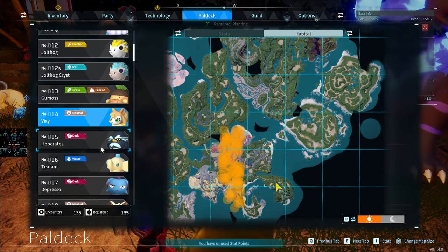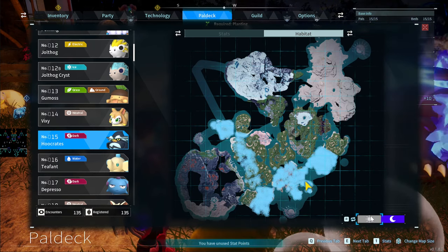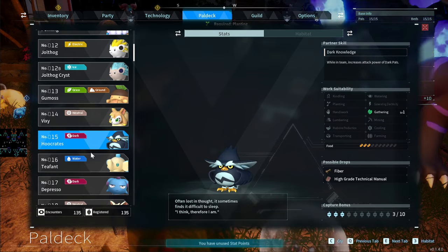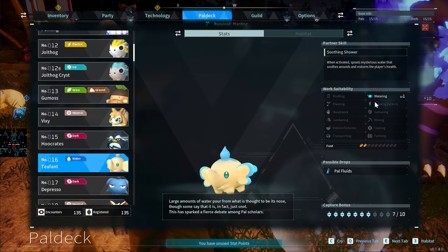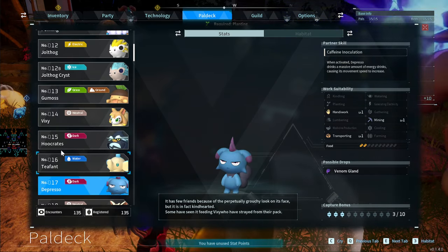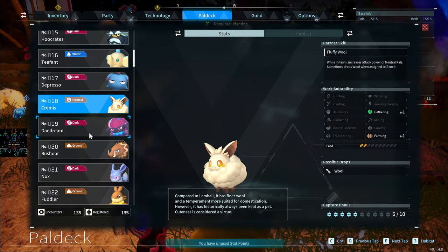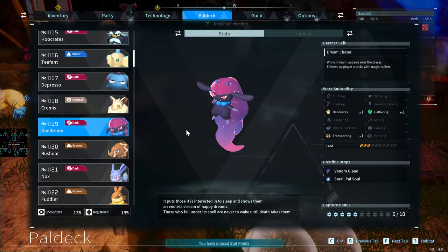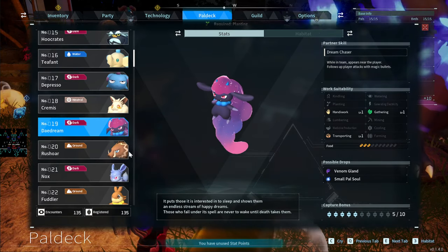Whackato is a nighttime-only pal. Teafant is just for Watering. Depresso is good for Mining, Handiwork, and Transporting. Cremis is cute if you're looking for Wool. Daedream is an important pal if you're trying to solo — you get the Daedream Necklace, you can have multiple out at once, and they shoot out heat-seeking shadow balls. Really cool.